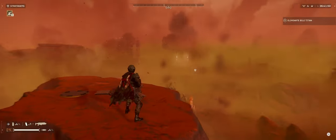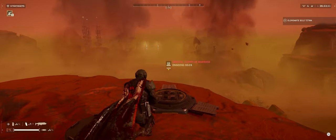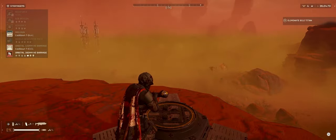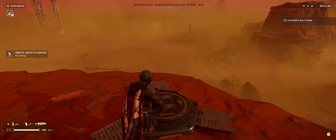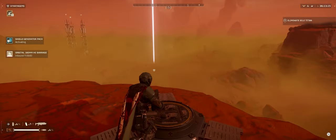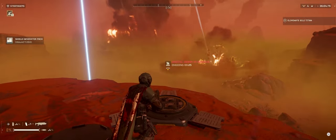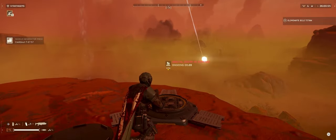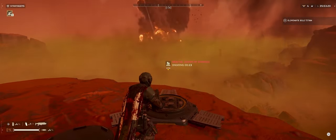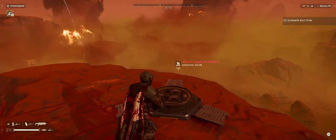Both the Orbital 120 and 380 barrages have increased the duration of their bombardment, but more importantly, decreased the spread. They're definitely stronger call-ins now, ones I may actually consider. It's still a bit rough on Terminids because they move so much, but overall this feels a lot less random as far as where damage lands. You can call it in a bit closer without needing to run halfway across the map to avoid one of those 380 shells.